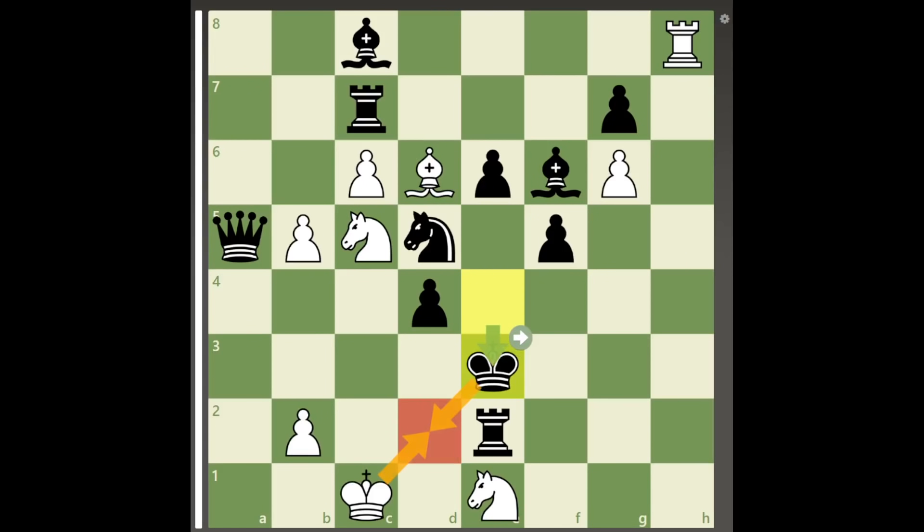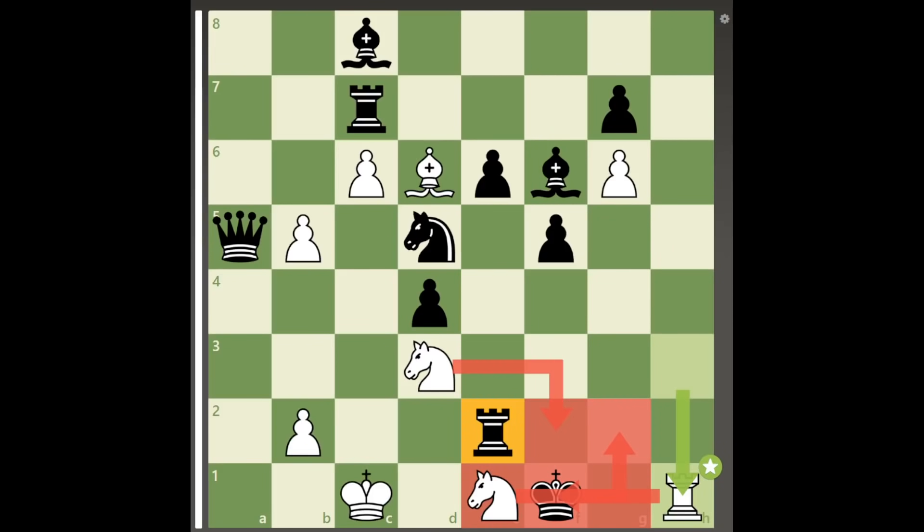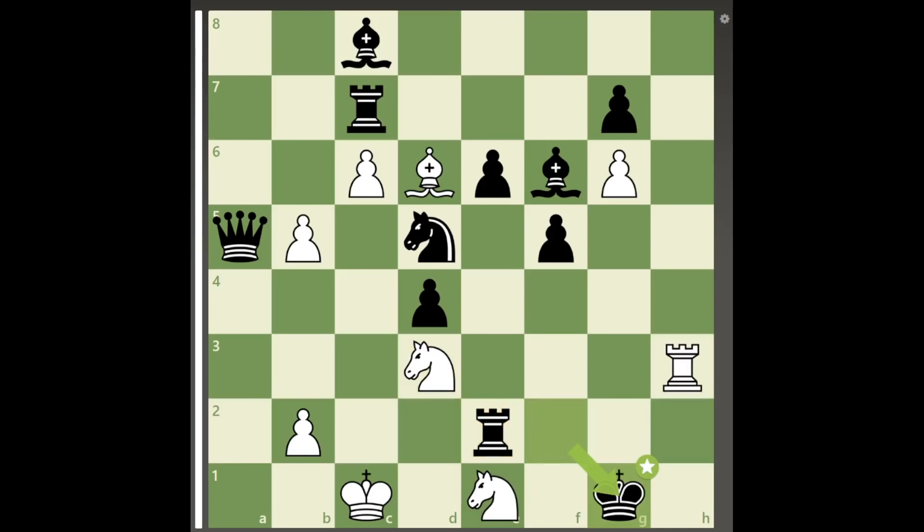Forcing king to e3. With white's king controlling d2, white can play rook to h3 check, king to f2, knight c to d3 check. And because king to f1 simply allows rook to h1 mate, black plays king to g1, expecting white to play rook to g3 check to force a perpetual. But white, having already seen all the way to the end before playing the first move, plays knight to f3 check.